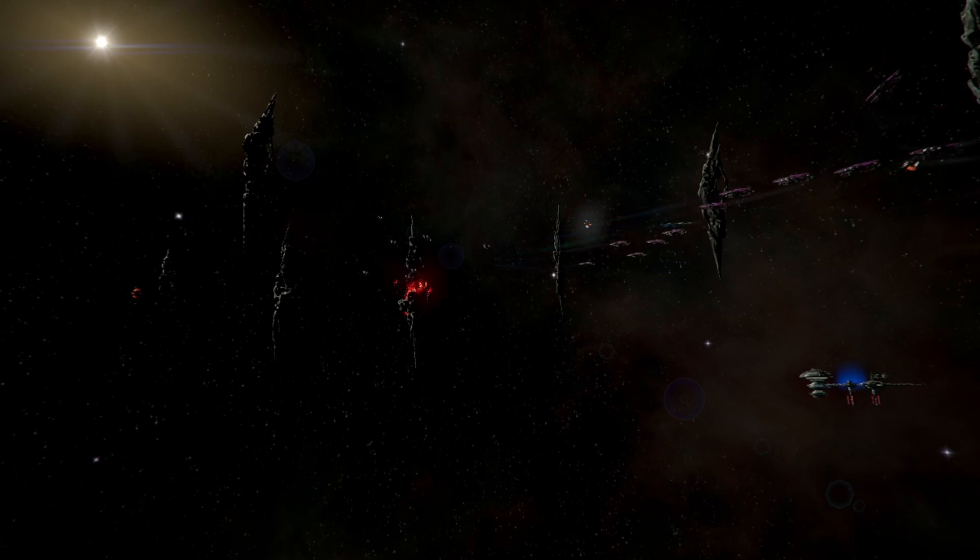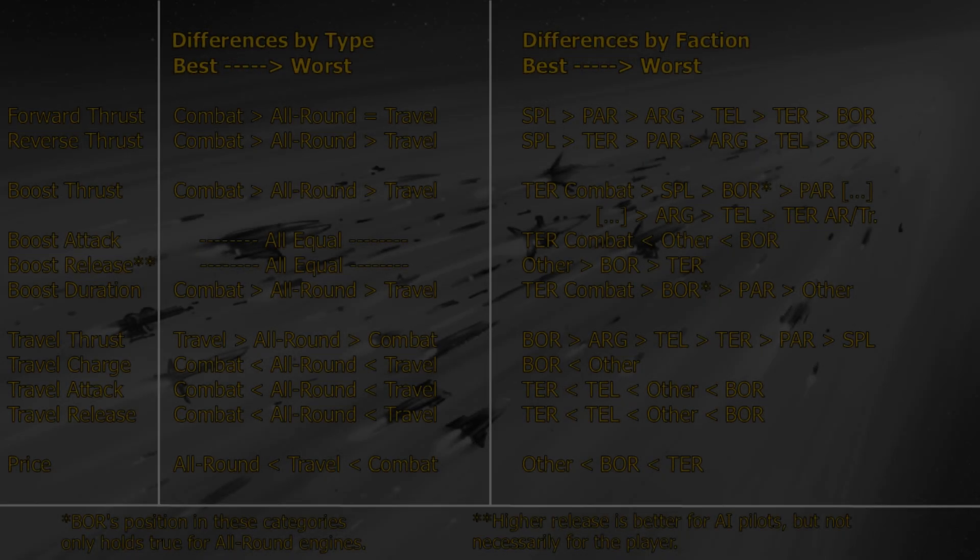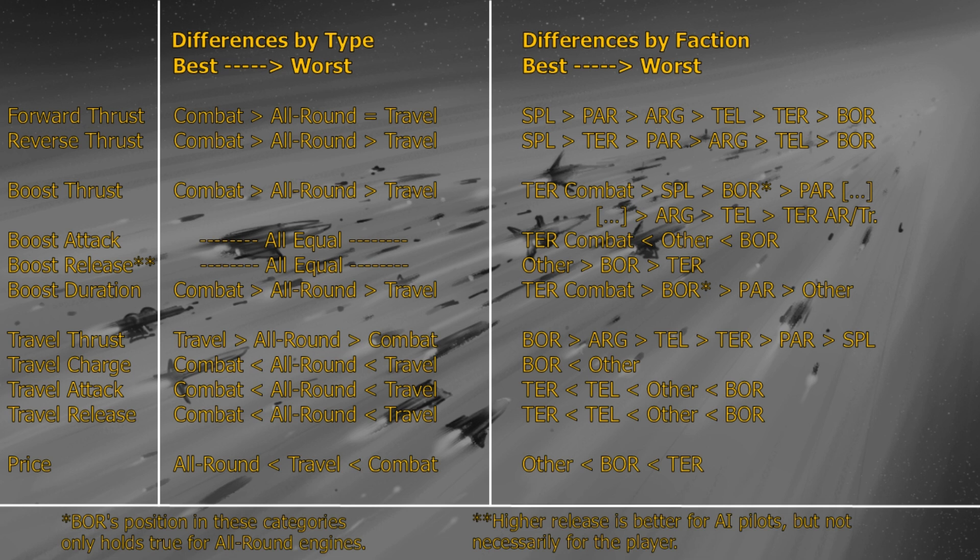I'll also be using Mark II thrusters and stock shipyard crew, except where I indicate otherwise. Here's a breakdown of how all those engine types and faction variants compare to one another. There are various types of thrust, which are balanced against ship inertia and drag to determine acceleration and top speed in each travel mode. There's also attack and release, which are the time it takes thrust to ramp up to maximum and then back down to zero, respectively — they are not equivalent to acceleration and deceleration, just one component thereof. Then we have boost duration, which is how long it takes for boost to deplete your shields, travel drive charge time, and last but not least, price.